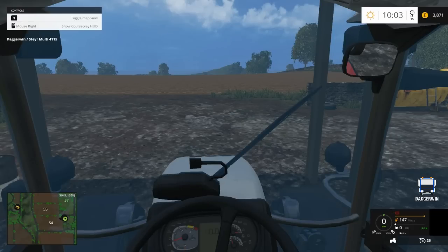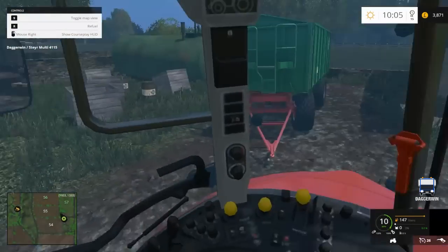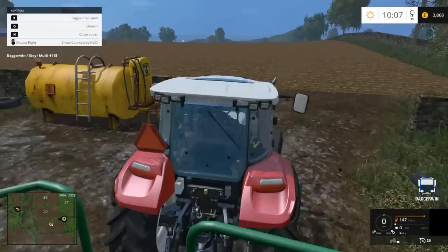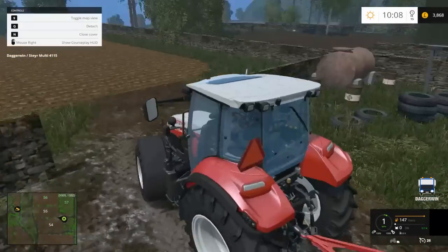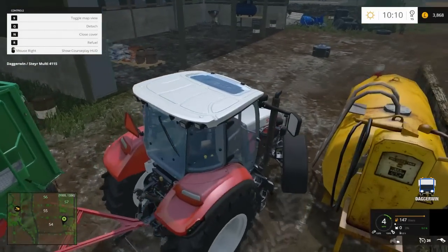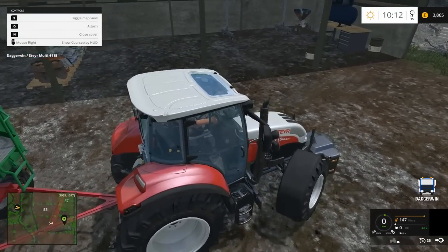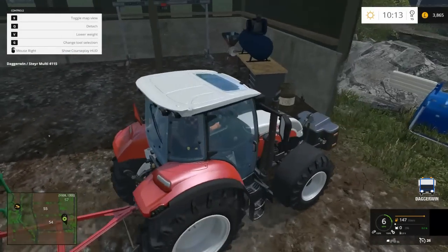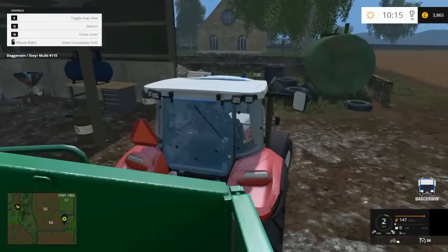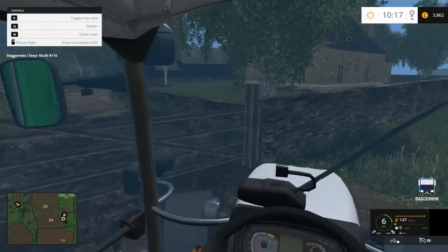We're going to be driving the Steyr today as our main tractor, so we'll get it started up and hitch onto our trailer which is just here. I don't like reversing this trailer, but I can live with it. There's a front weight here but I don't think we need it, so I'll probably just put that out of the way somewhere. Let's go and get the harvester as well.